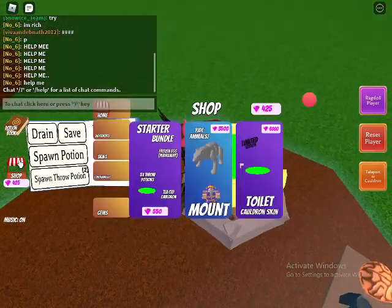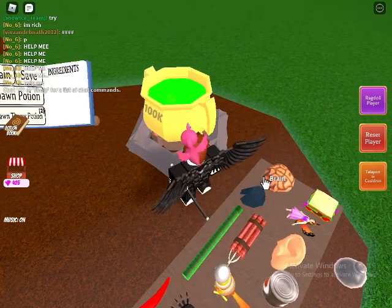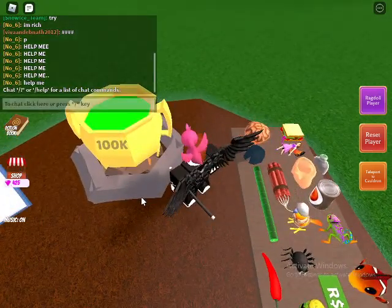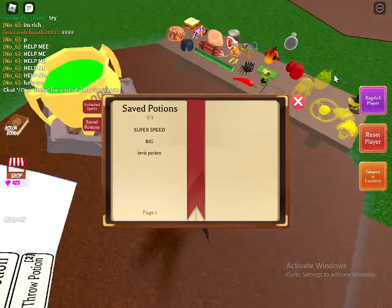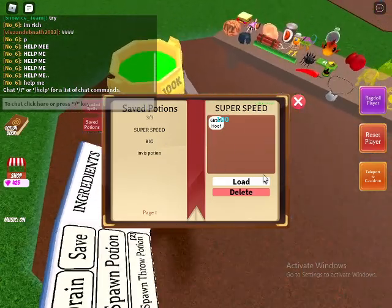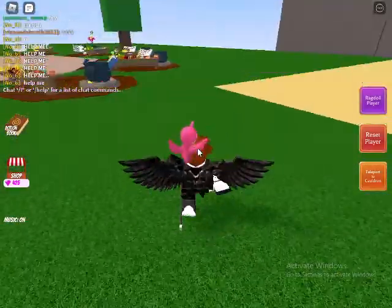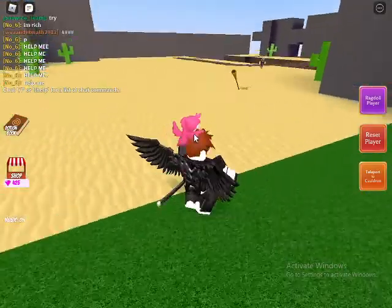At the start of every run you begin with giraffe food, brain fairy, rotten sandwich, pool noodle, and giant ear. At the start you can just make a speed potion, or if you have a save with a lot of speed you just load it and drink it.